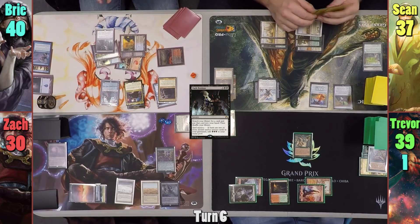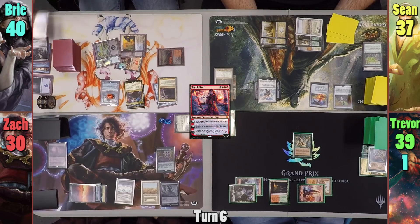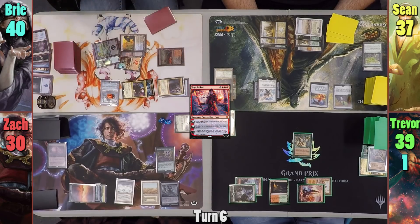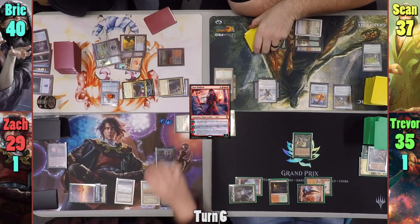She then pays all of her remaining mana to cast Jaya Ballard. Bree activates Jaya Ballard's second ability, discarding a land and drawing one. She moves to combat, swinging Jodah at Trevor and Jaleba at Zack. Upon connecting with Jaleba, Bree casts Stolen Identity again and makes a copy of the Mimic Vat.